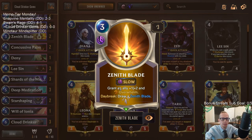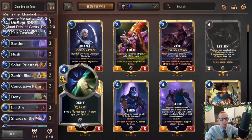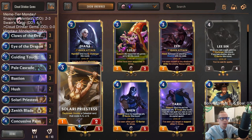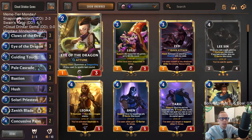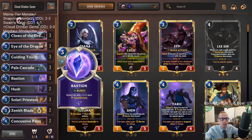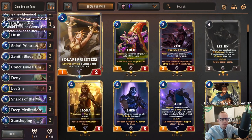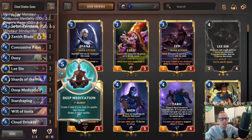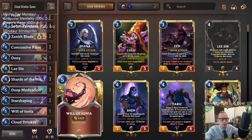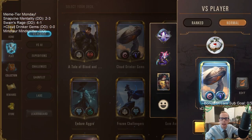We also have two Zenith Blades to give Lee Sin Overwhelm so it can double its damage. Besides that, we have a lot of defensive things and card draw — Claws of the Dragon and Eye of the Dragon for early stuff. A lot of burst spells that cost less with Cloud Drinker in play. Solari Priestess is an awesome invoke card, same with Star Shaping. Deep Meditation for card draw, and interaction with Will of Ionia, Deny, and Concussive Palm.